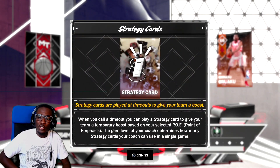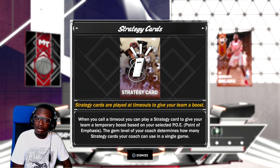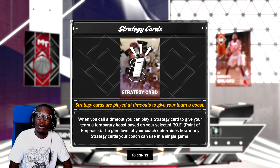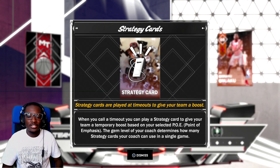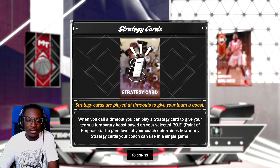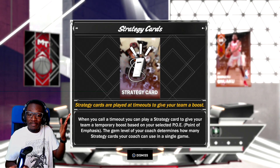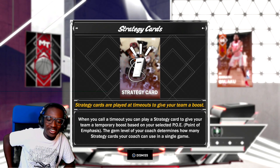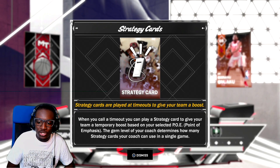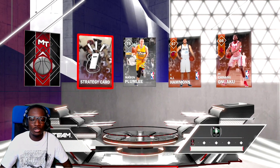Strategy card — this is new, I don't know what this is. Strategy cards are played at timeouts to give your team a boost — like an incentive to actually call timeouts on purpose. When you call a timeout, you can play a strategy card to give your team a temporary boost based on your selected point of emphasis. Point of emphasis is back! The gym level of your coach determines how many strategy cards your coach can use in a single game. That'll be cool.